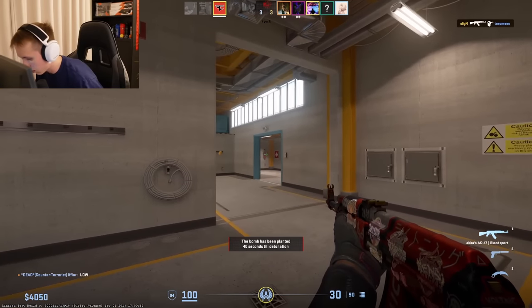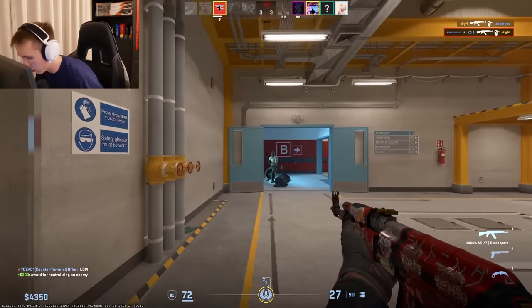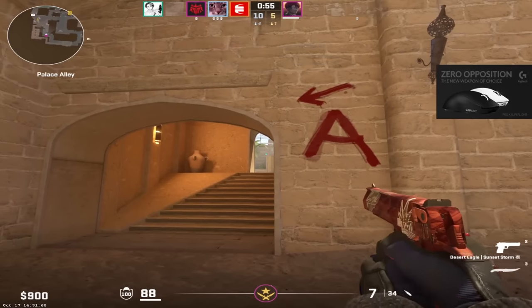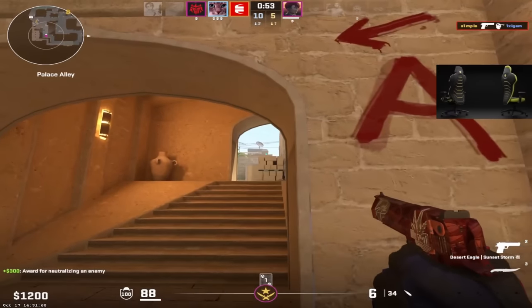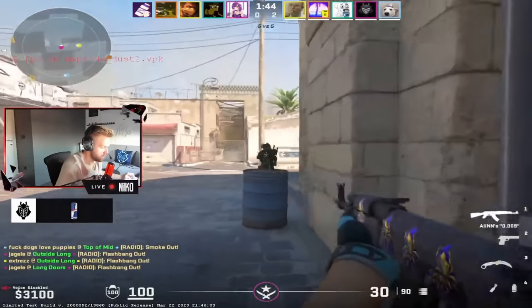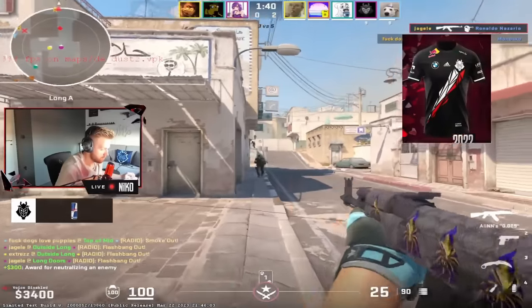Using a good crosshair can improve your aim. If you have a hard time finding the perfect crosshair, look no further — I'll be showing you 10 pro crosshairs that you need to try. I do have to say that crosshairs are personal preference, just like any CS2 customizations and settings. You will have to try them out for yourself and pick the one that suits you.